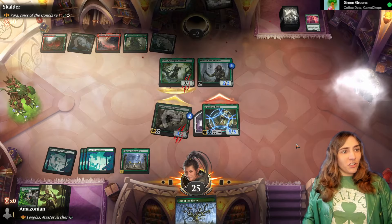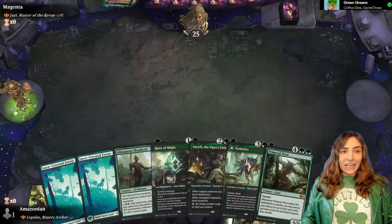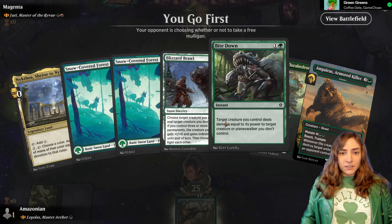Jaws of the Conclave. Yuri, Master of the Review, is a Rakdos Sacrifice Commander. This is not really what I want for my opening hand, but the Serith is really nice. If we had more lands I think it would be good. This is a little slow too, but we have a tiny bit of ramp. We got Gem Razer to destroy stuff, we have a fighty, we have a bitey. Sure, this seems okay.